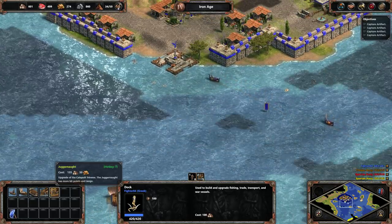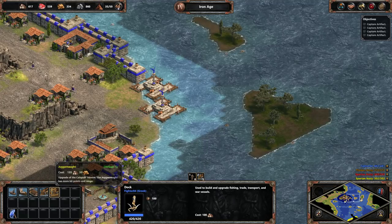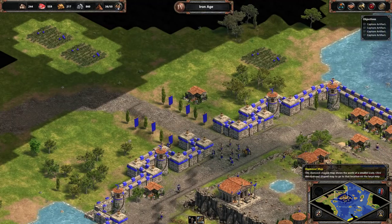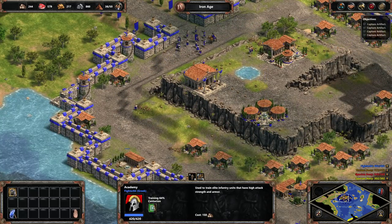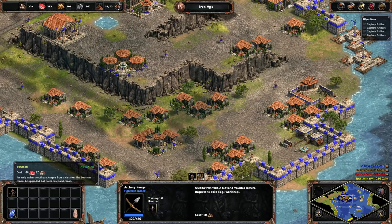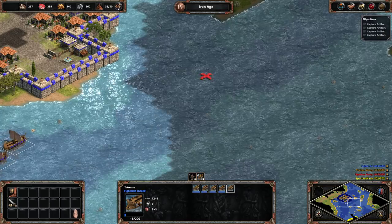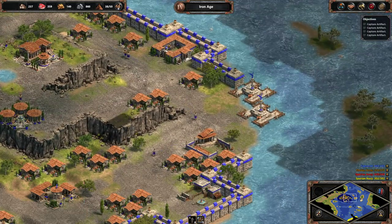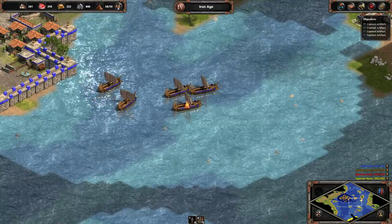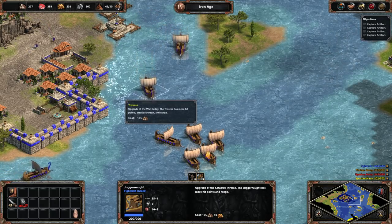I'm wondering if I can grab a few juggernauts. Let me see — they're a little expensive, but let me try and grab like 3 juggernauts. I want to see if I can destroy this base before we push out from Athens. I gotta find out what else is going on over here. Three juggernauts should do the job.